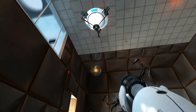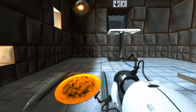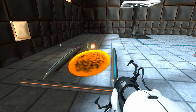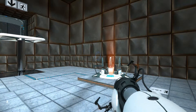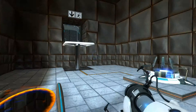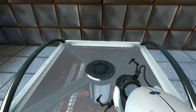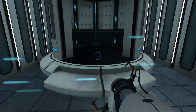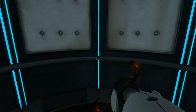Bouncy, glowy thing! While safety is one of many Enrichment Center goals, the Aperture Science High-Energy Pellet seen to the left of the chamber can and has caused permanent disabilities, such as vaporization. Please be careful. Vaporization's a cause of death, GLaDOS? Unbelievable. Am I going to get to my little thing at all?